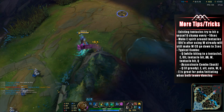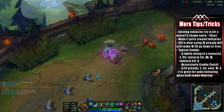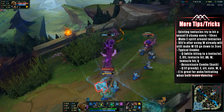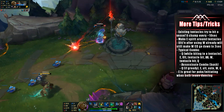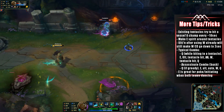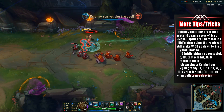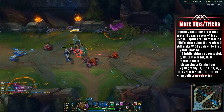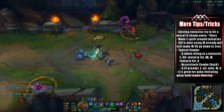In the laning phase, when landing your E try to make sure the soul spawns beside a tentacle on the wall, so nearby tentacles instantly attack the soul for bonus damage. Similar to how Kindred works, if you use your ultimate right after your W, the ult will reset the W cooldown down to 2 seconds. Your E is also great for poking and initiating when both teams are dancing around, waiting for someone to make a mistake.